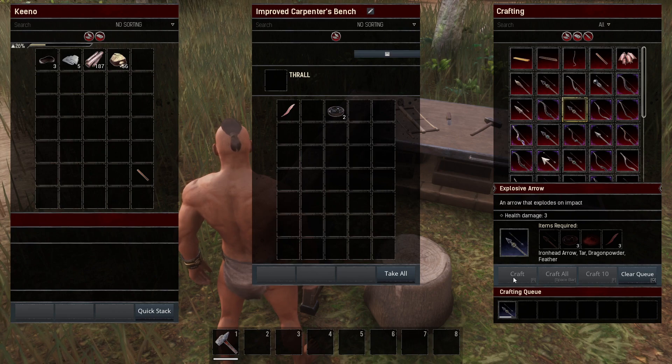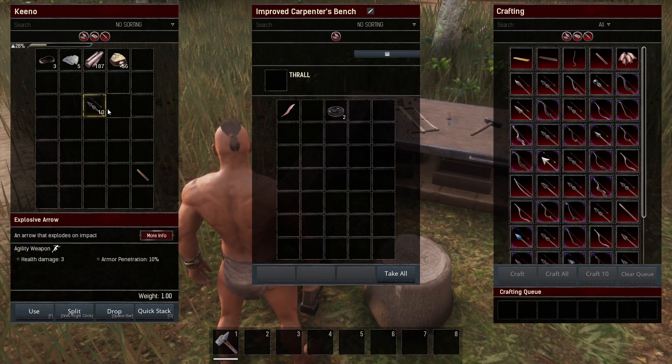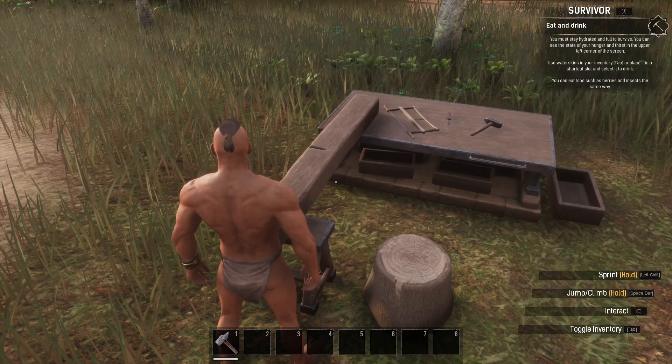And of course that will craft it for us. That should create ten for us, as you can see there — we have the explosive arrows now, and we can use those straight away and immediately.